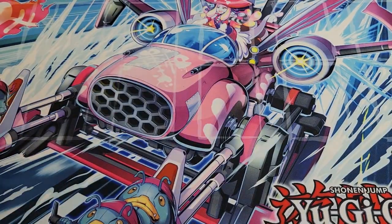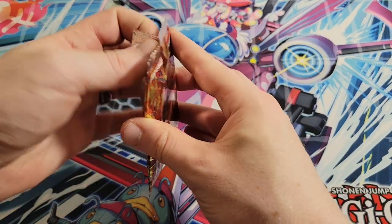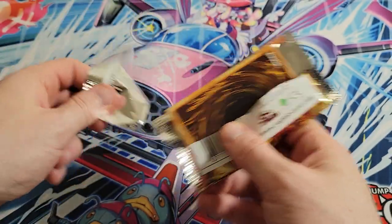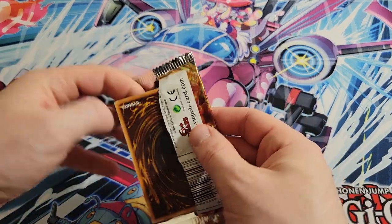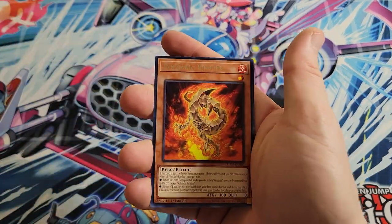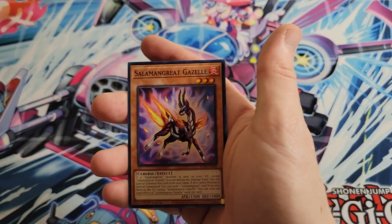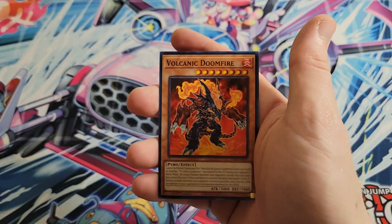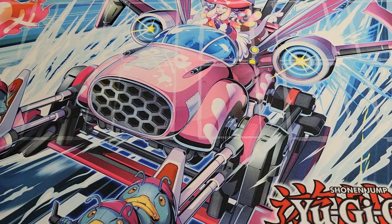You're not guaranteed foils either, so that's always a fun one — just guaranteed one rare. We want that Ghost Rare, but our luck on getting Ghost Rares is non-existent. So let's crack these out. We got Volcanic Shell, Volcanic Grimfire as a rare. We did get a Super Seventh Force in there — that's a decent Super Rare. And Volcanic Doomfire as well.